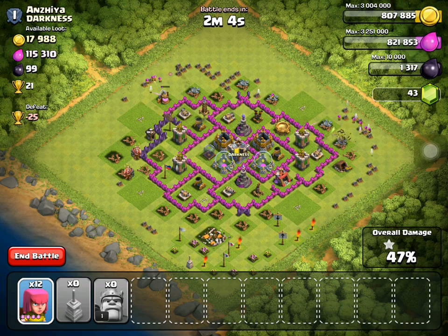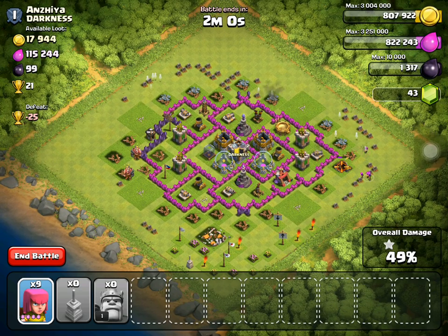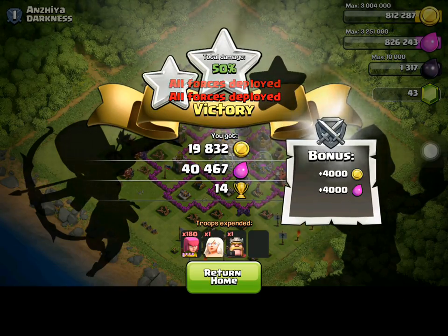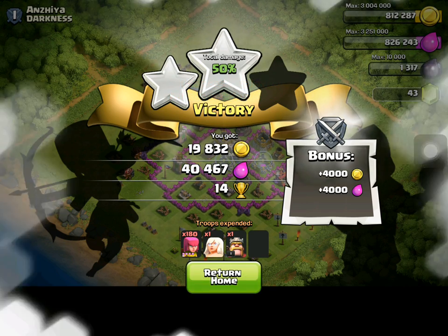I'm going to put some archers right there and some more right here. If I let them take out one last thing — this gold mine — I will get my last 50%. Now I can end the battle. We got 40,000 elixir and 20,000 gold, and that was more so for trophies.